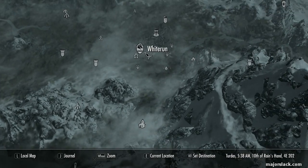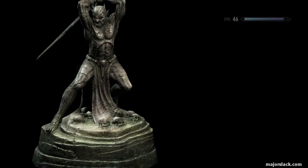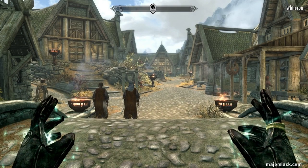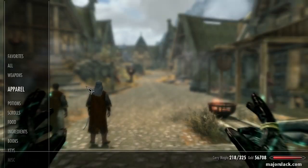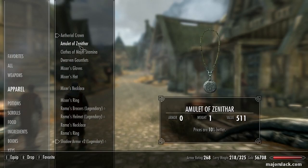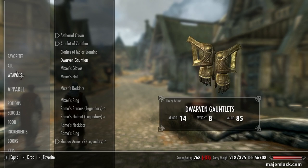Everything is as it should be: the Lover's Stone is loaded into the Ethereal Crown, the Warrior's Stone is added on as an extra, so we can remove the Lover's Stone anytime we like. Let's go to Whiterun and smelt up all that dwarven metal that we collected. We're going to keep the Ethereal Crown on all this time — hopefully no vampires will attack us.